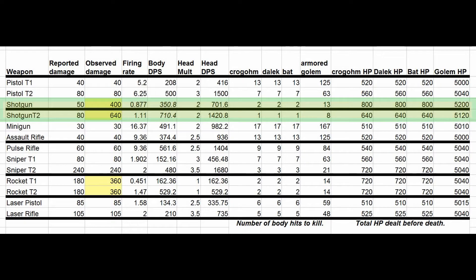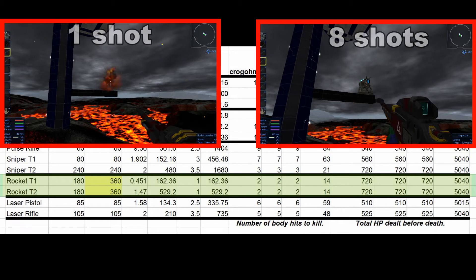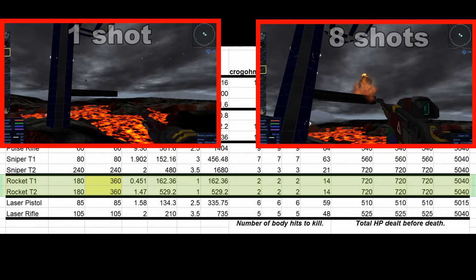The shotgun and the shotgun tier 2 appear to fire 8 pellets, so when all 8 hit you're doing 8 times the amount of damage it says — so 50 is per pellet on the shotgun. The rocket tier 1 and tier 2 appear to do twice as much damage as reported. I'm not sure why, but I assume that has to do with the way the radius damage or area damage is calculated. That's likely a lot greater for things like turrets, because the rockets are able to one-shot the turrets, whereas a sniper rifle takes 20 or so shots to take it out.